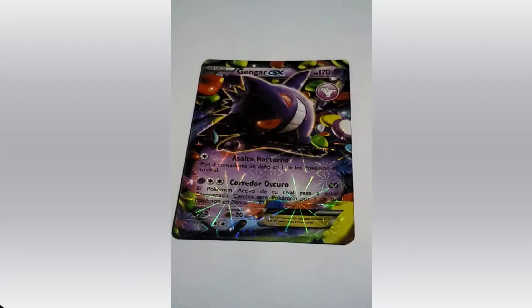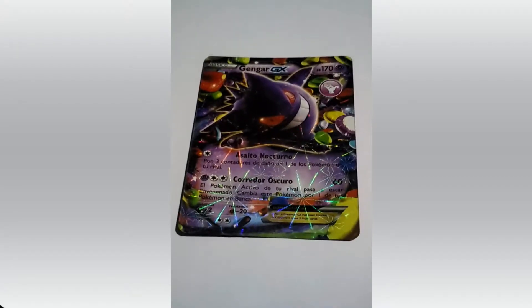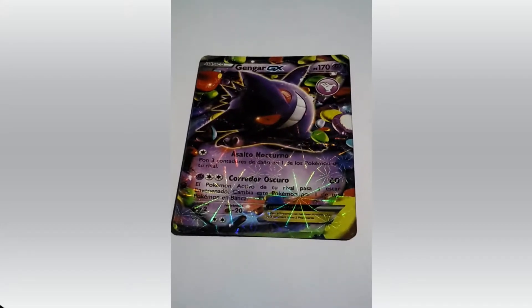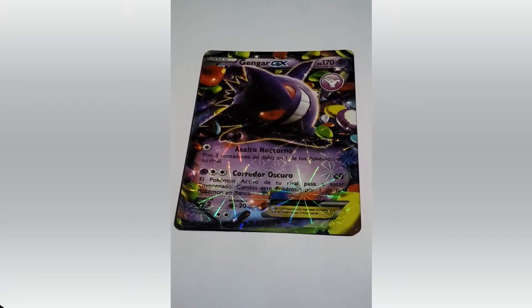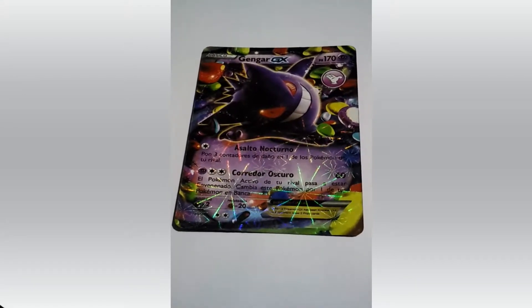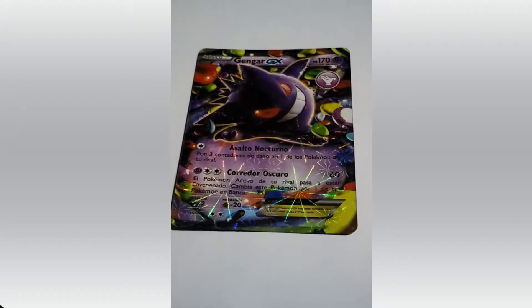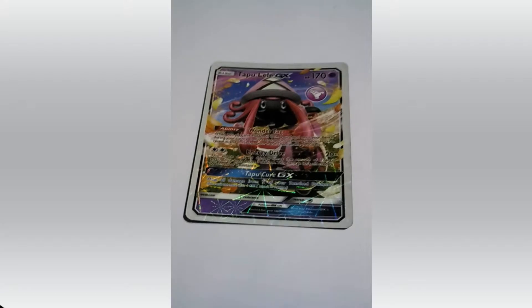Wanna see which Pokemon is this? This Pokemon is one that Ash saw in the TV fighting with Onix. That's right — it's Gengar. HP 170. This is also Spanish, but I'm gonna try to read this once more. I don't know how many cards come after this in Spanish. Asalto Nocturno and Corredor Oscuro.